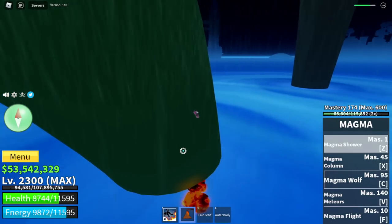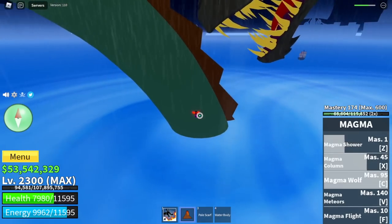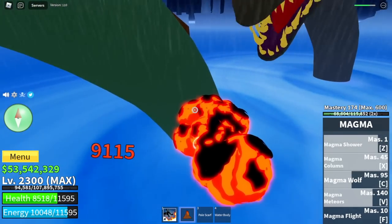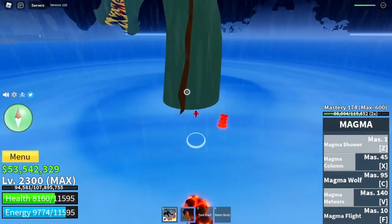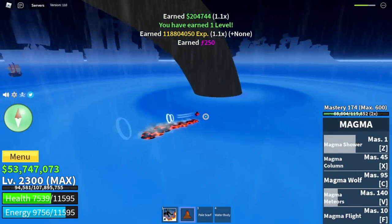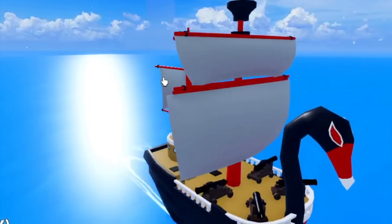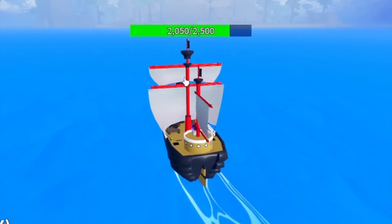So we're about to defeat this one. Once we defeat one, we're going to fast forward this. We got 200,000 bellies. So if we defeat two more sea beasts, it's equivalent to 600,000. You won't be finishing that Rumbling Waters alone. I've already taught you the tips and this technique, so I hope that you grind bellies really, really fast for this update.